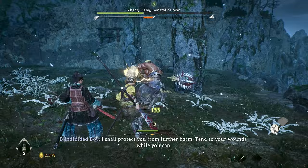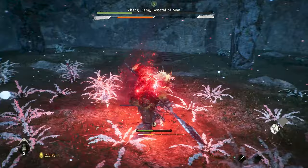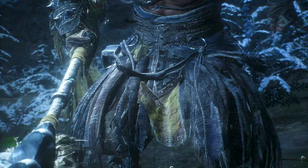The most important attacks to deflect are the critical blows, indicated by a glowing red symbol on the enemy right before they attack. Deflecting a critical blow will greatly lower the capacity of an enemy's spirit gauge. Once you've emptied an enemy's spirit gauge, they will be in spirit disruption, and at that point you can press the spirit attack button near them to perform a fatal strike. This deals a massive amount of damage and will be our main source of damage for this first boss fight, since our other options are so limited.